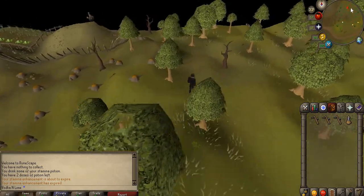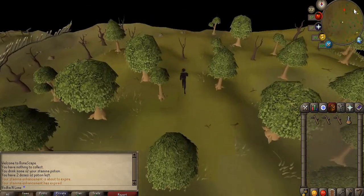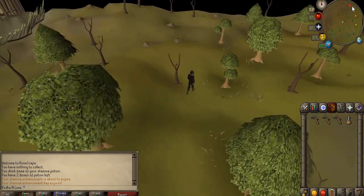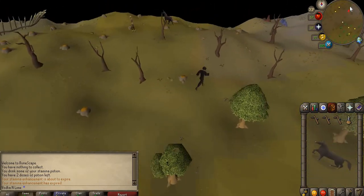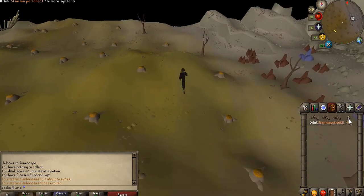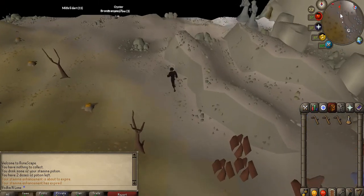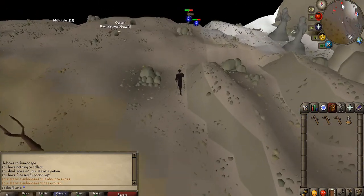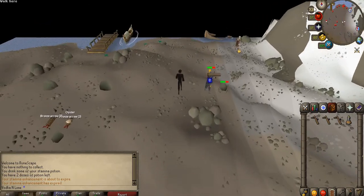From the portal or the entrance of Fremennik, make your way to the northeast. I'd suggest bringing a Stamina Potion if you're coming all the way from Camelot — it'll probably run out around here. Go past the Rock Crabs.